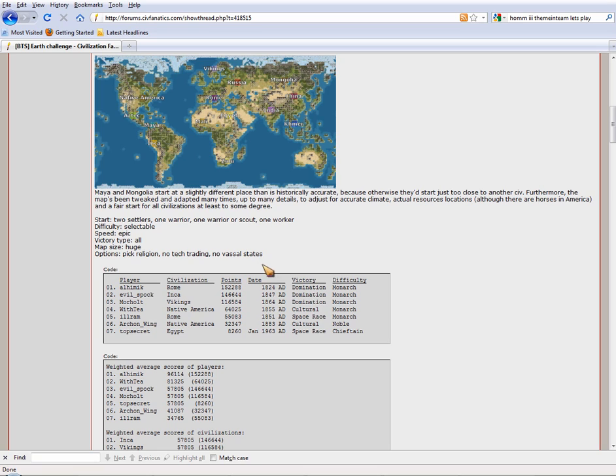No vassal states is a double-edged sword. You can't get hosed by those peace vassal sudden declarations, but at the same time you cannot chain cap the world and get those really early domination and conquest wins.